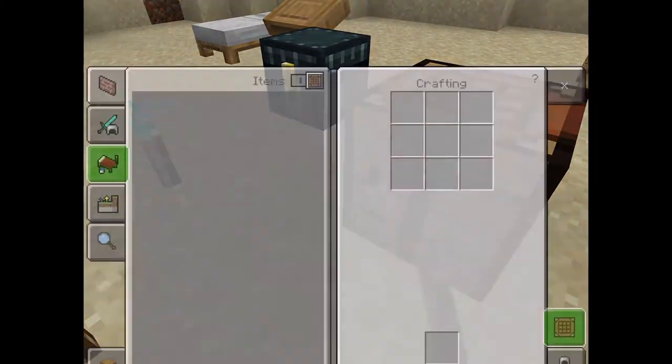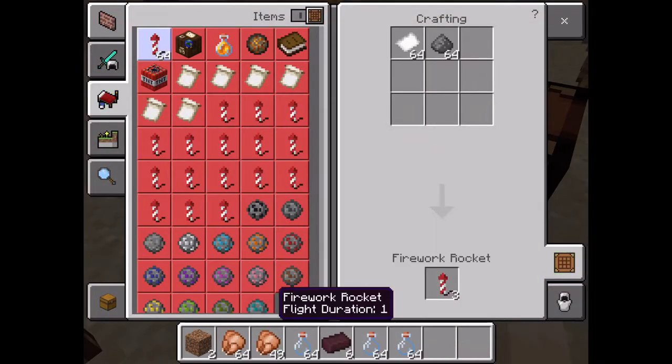Quick video on how to make a firework. You're gonna need some paper and some gunpowder. This is just a normal one.